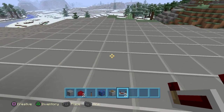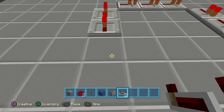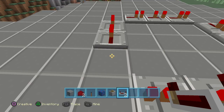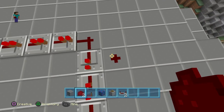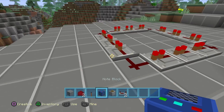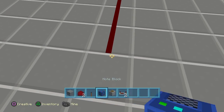First, put three redstone repeaters here on the edges, and then three there. Then take your redstone and put them on all the corners. Then take your redstone still and put them where your note blocks are gonna be.